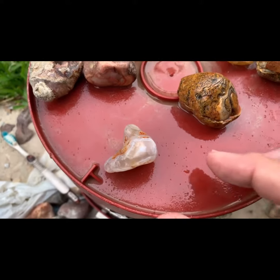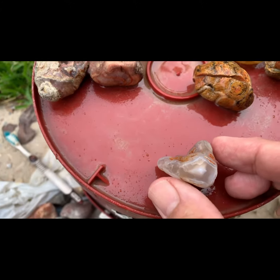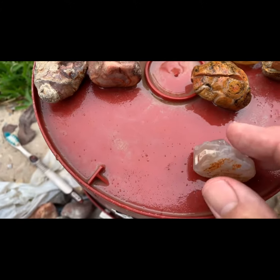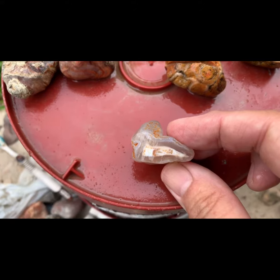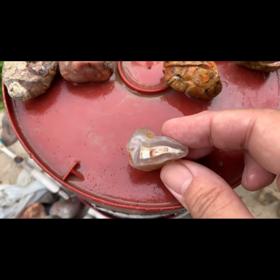All righty, the cuts are done. Let's take a look at them. Here's the Yakima - this is the bad side. I think I might better cut that one more time and maybe catch a little more pattern. But this is the good side - man, that is nice. Again, I didn't cut it, I just trimmed it, so I'm gonna have to trim it a little more, but you get to see what it looks like anyway.